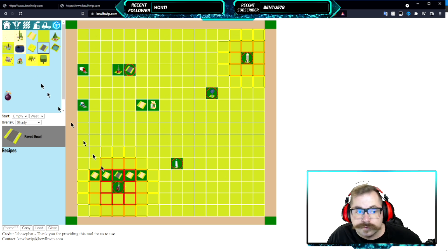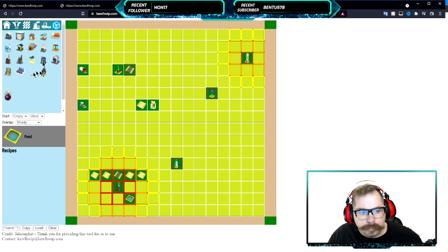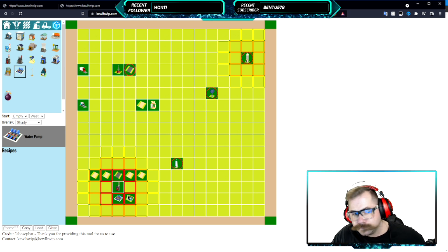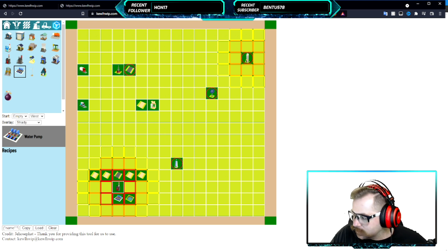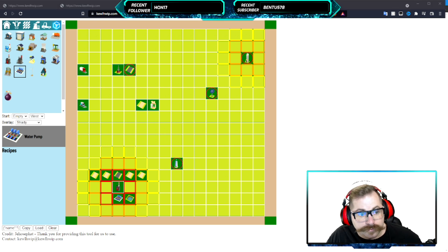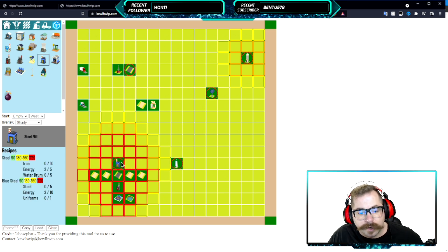Even after placing a paved road it's still red, which means it's missing something else — in this case, a water pump or passive water. Power plants also require a water drum to be placed. It's a lot of information but if you've used Citadel before, this is very familiar — it's just updated with all the new things that needed to be added.